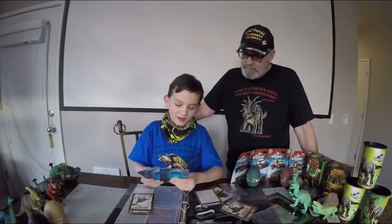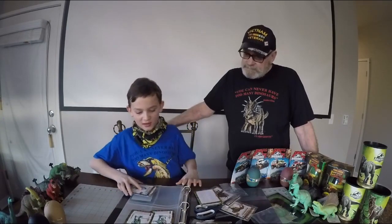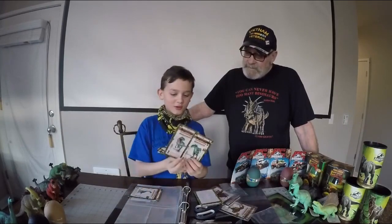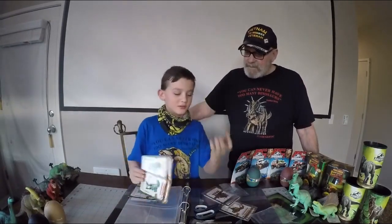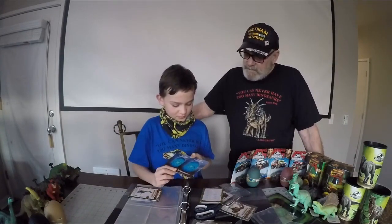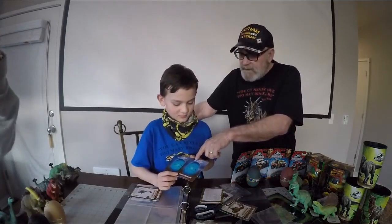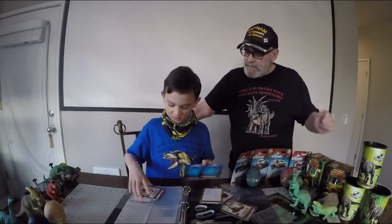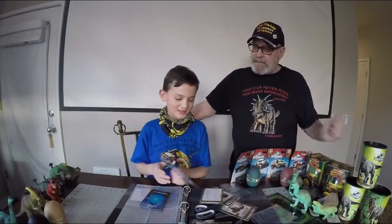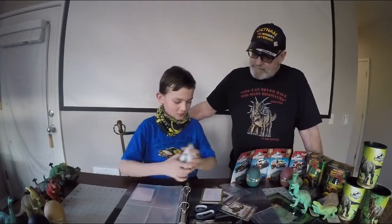We have two carnivores: a Pharoventoria and an Epitarius, which are two of the meat eaters. The backs of these cards say what clade they're in — some people pronounce it 'clade.' All of Series Six has blue backs and they say Seriskia.